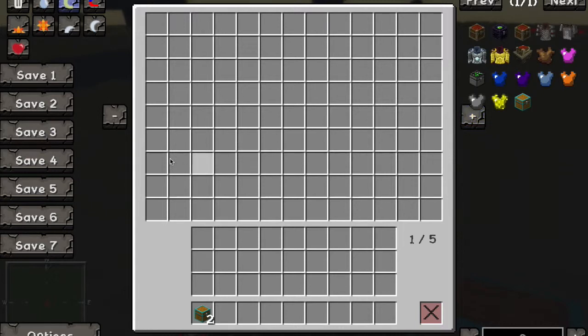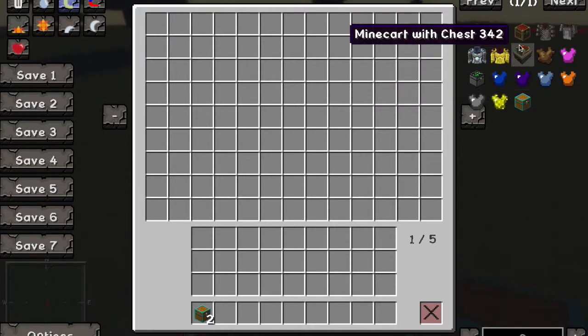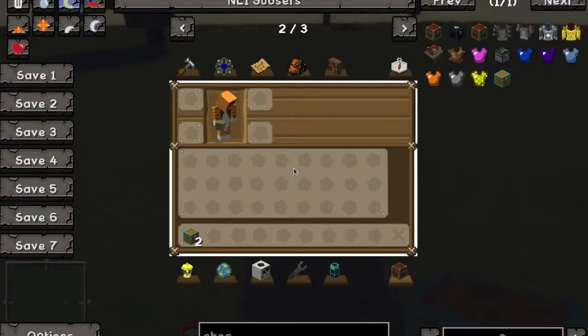As you see here, it's got five pages of item spaces, which pretty much means you will never have to use more than one chest ever again in your life. You could store pretty much as much as you like.